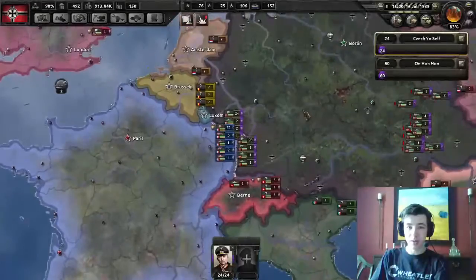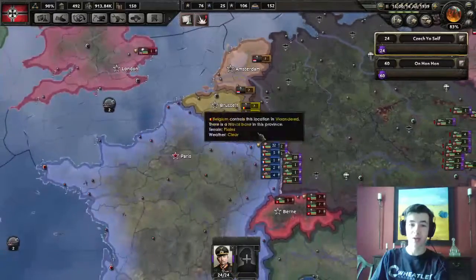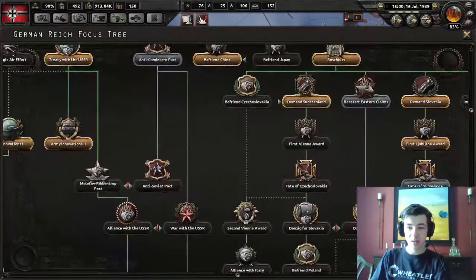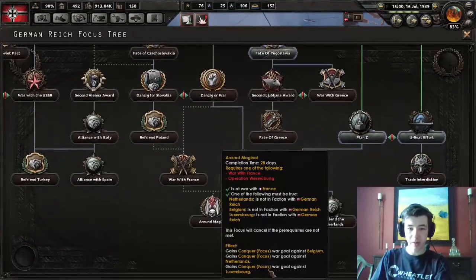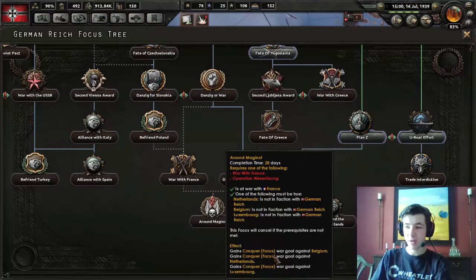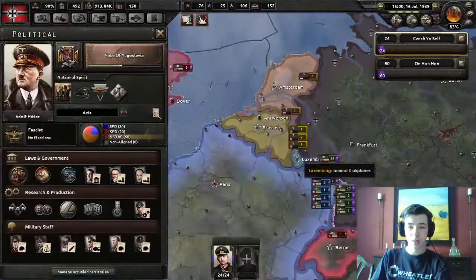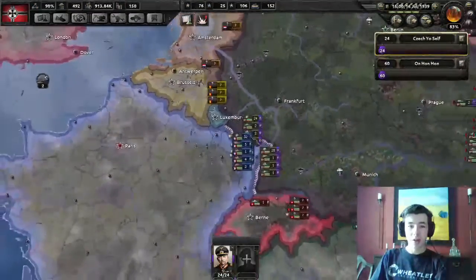There are a few ways to do this. Historically, we could invade Belgium and possibly the Netherlands, and go around the Maginot Line. In fact, that's one of the national focuses - 'Around Maginot' - which basically gives us free war goals against Belgium, Netherlands, and Luxembourg. I know this mouse cursor is still not lined up and it's driving me nuts, but you'll just have to bear with me.